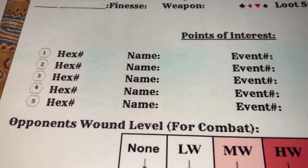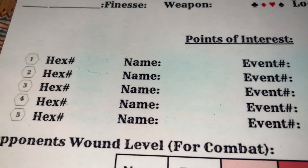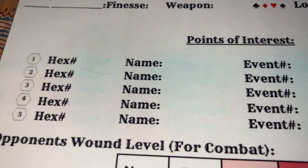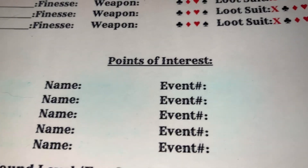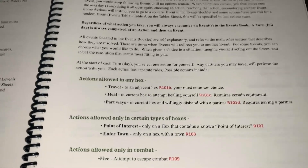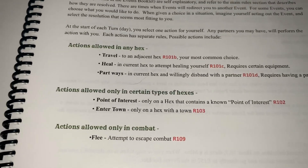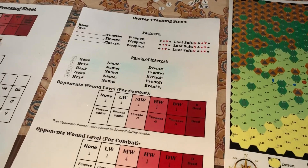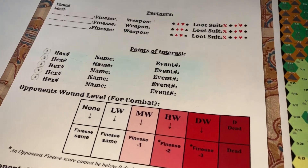An event will specify when you discover a point of interest: what hex number it's located at, the name of the point of interest, and the event number to turn to when you perform a point of interest action. There is an action called 'perform a point of interest action,' but we haven't gone over actions yet — we'll cover that later.